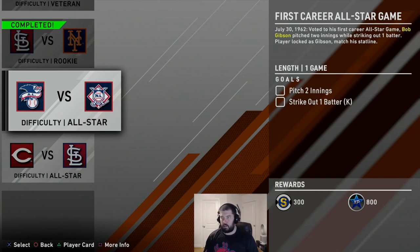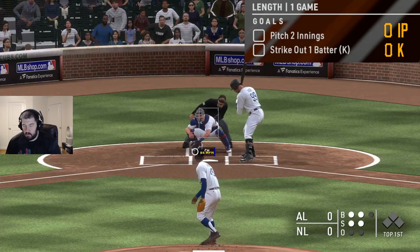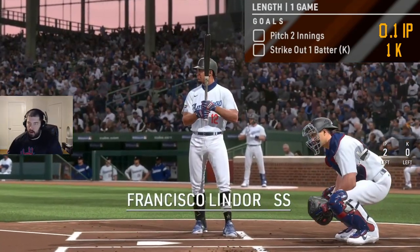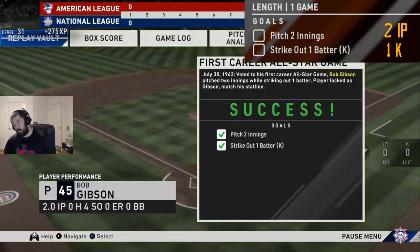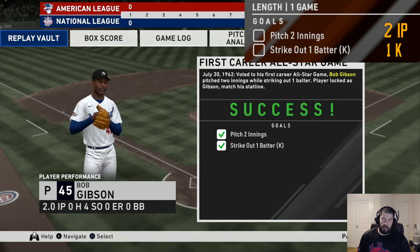The next moment: 'First Career All-Star Game,' July 30, 1962. Voted into his first career all-star game, Bob Gibson pitched two innings while striking out one batter. Player-locked as Gibson, match his stat line on all-star. Compared to the other pitching challenges, this one seems pretty mediocre — pitch two innings, strike out a batter. That's the strikeout against Aaron Judge who obviously likes to strike out. Wrapped it up with a ground ball to the first baseman. This mission was super easy — only pitch two innings. I struck out four in the two innings. The easiest one so far.